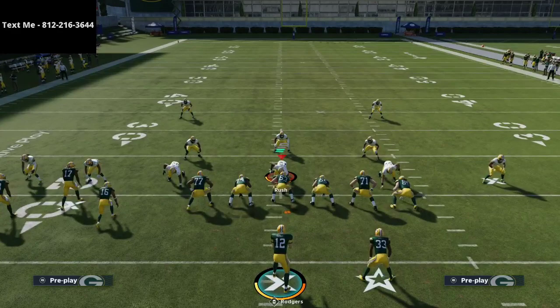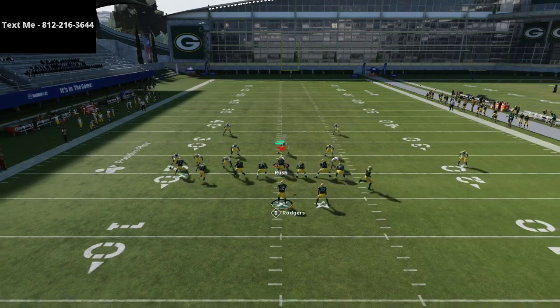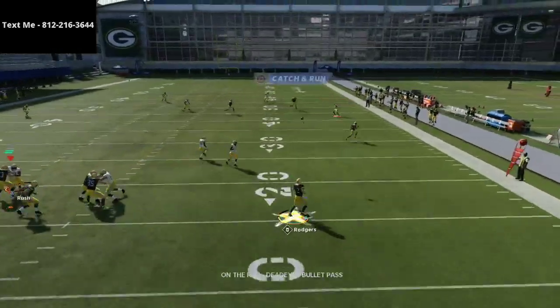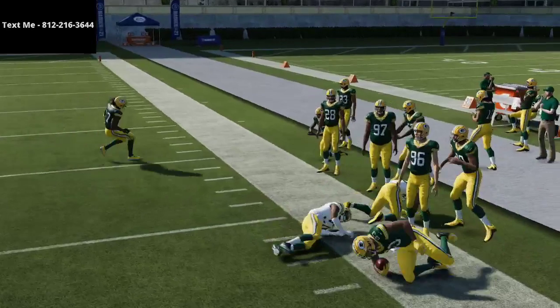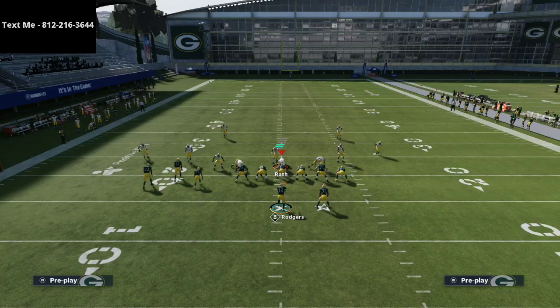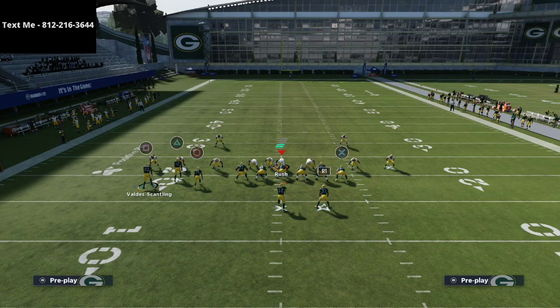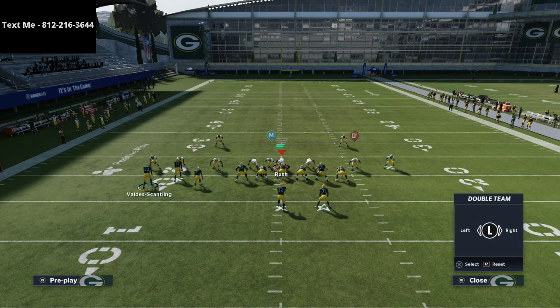First I want to talk about the PA Boot Over against Cover 2. If you're facing someone that likes to run a lot of Cover 2, the route to Vada Scantling will pretty much automatically beat it if you motion him to the right. You'll see it goes right over the top — easy read, it literally just beats Cover 2. The beauty of this route is we can also get it to play well against other zones.